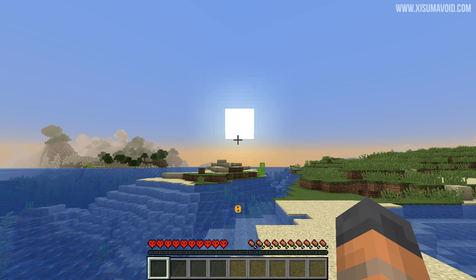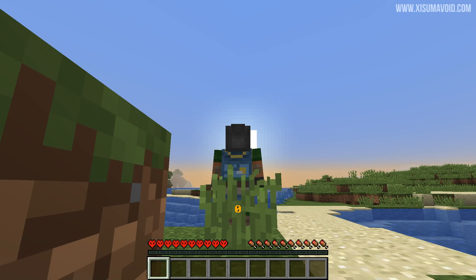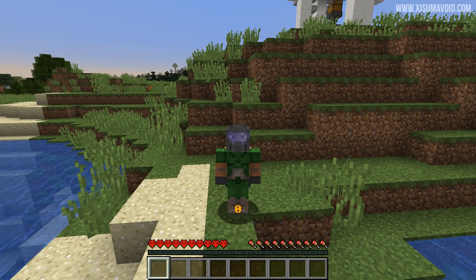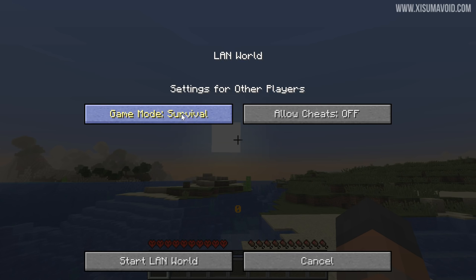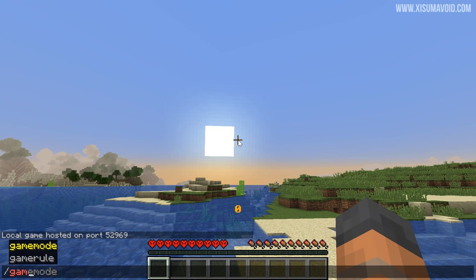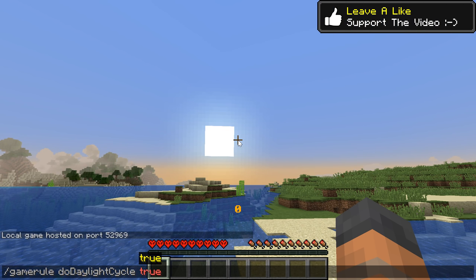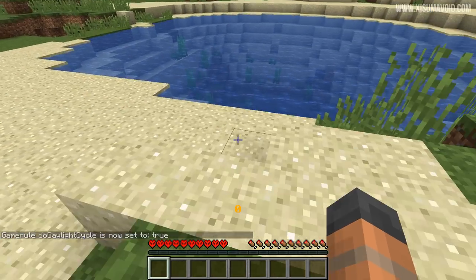When you log into the world, the sky is going to be frozen — the time won't be changing — because us hermits like to freeze the world between recording sessions. If you need to enable this, go in and turn 'Allow Cheats' on, click 'Start LAN World', then type in something like 'gamerule doDaylightCycle true' and the sun will start moving through the sky. If you're on a server, make yourself a server operator and you'll be able to type in those commands.